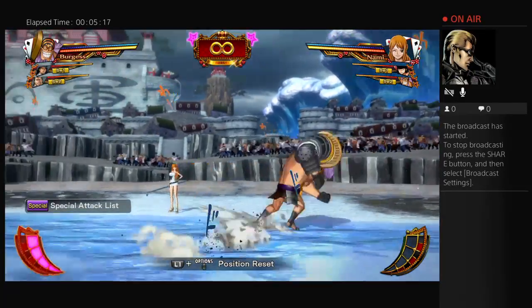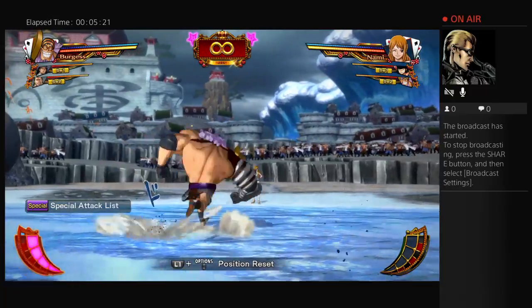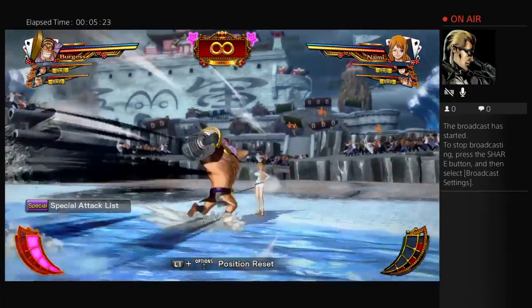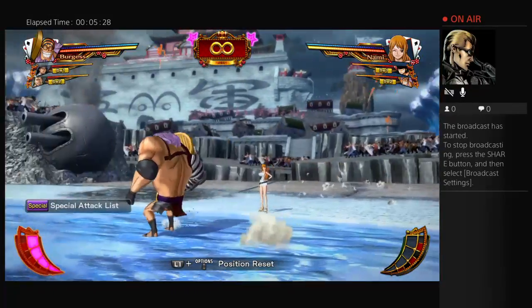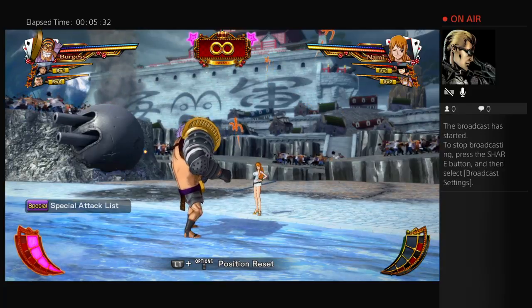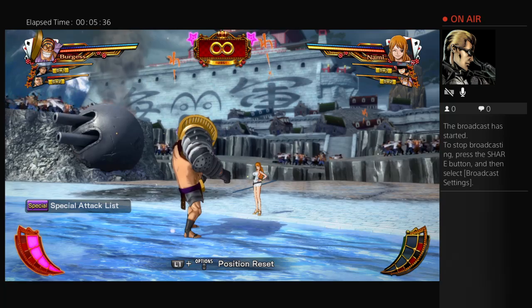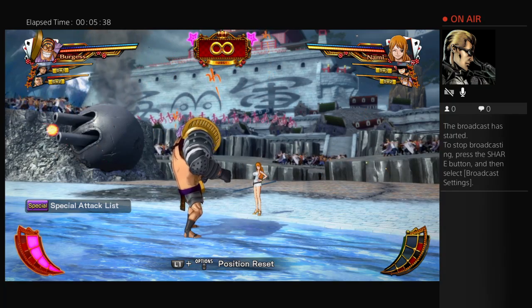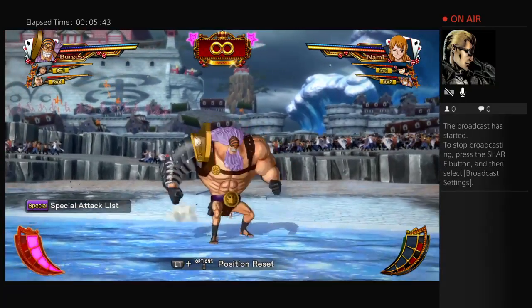Other than that, Burgess is really meant for going in and doesn't really have that many good outside options. But where Burgess excels, as the game suggests, is strength — he has a lot of damage, and I do mean a lot. For God's sakes, he has one of the easiest death combos in the entire game outside of Luffy.